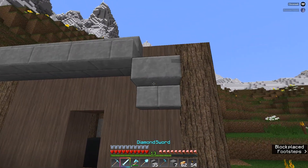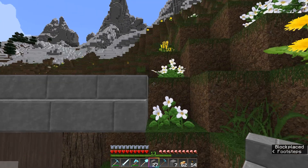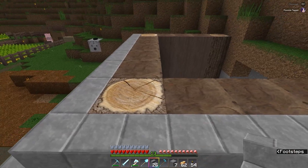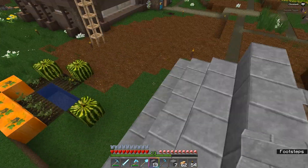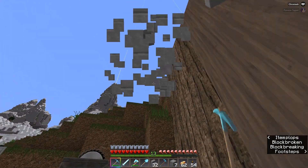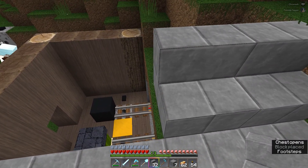Luckily I have my fresh new diamond pickaxe. I want to go with a fully blended-in roof. The first part of the roof is actually a stone brick slab. I have this diamond pickaxe that I bribed a villager for. Let me take these stone bricks and put them into the stone cutter to get stone brick slabs.